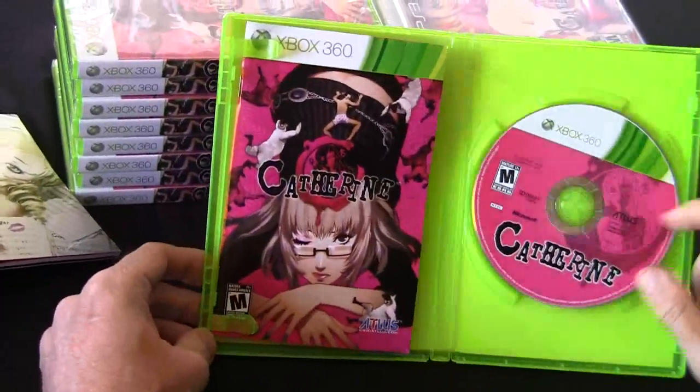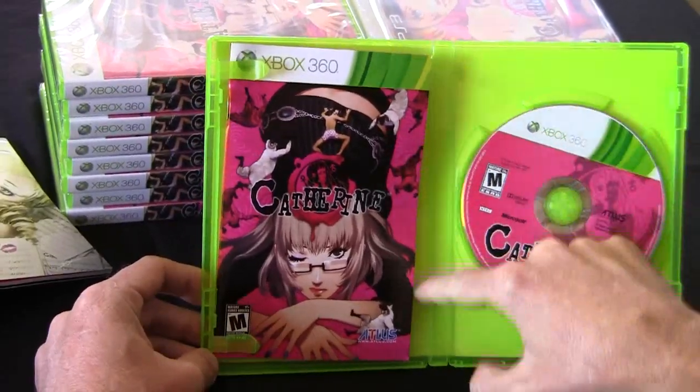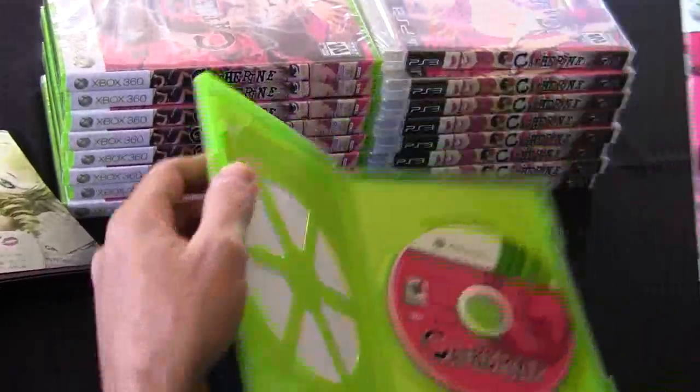This is the inside. The disc is pink, same as the PlayStation 3 version. There is no graphic on the inside cover. We'll move to the instruction booklet.